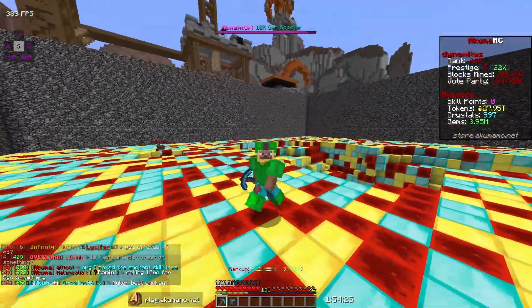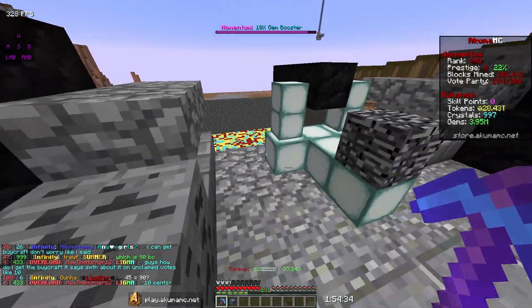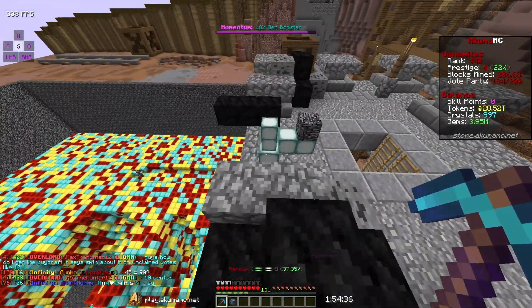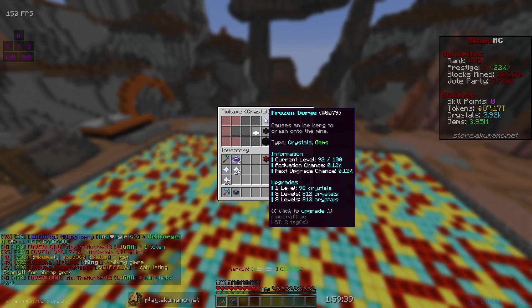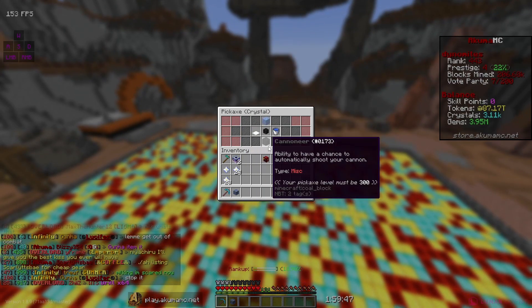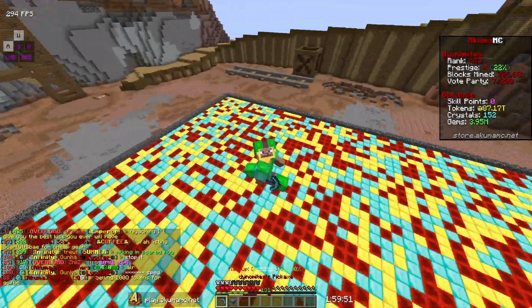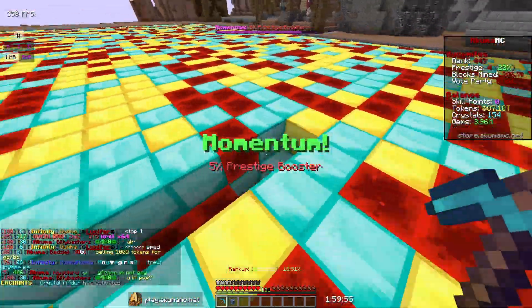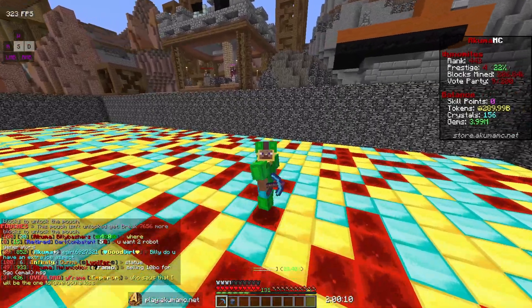Going to use my cannon real quick — using all the shots and seeing how many crystals and tokens I can get. With those crystals we can get frozen gorge maxed out, it only costs 800 crystals. With the rest I can get arc destroyer upgraded 16 levels. We got a few more tokens and can get 200 more levels of jackhammer.